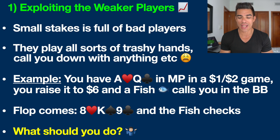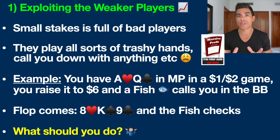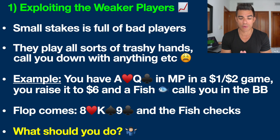You've got ace-queen offsuit — ace of hearts, queen of clubs — in middle position in a $1/$2 cash game. You raise it up to $6 and a fish calls you in the big blind. I've discussed at length in these videos exactly what hands to play, and I also have a free poker cheat sheet with charts and diagrams showing you exactly what hands to play — that will be the top link in the description below.